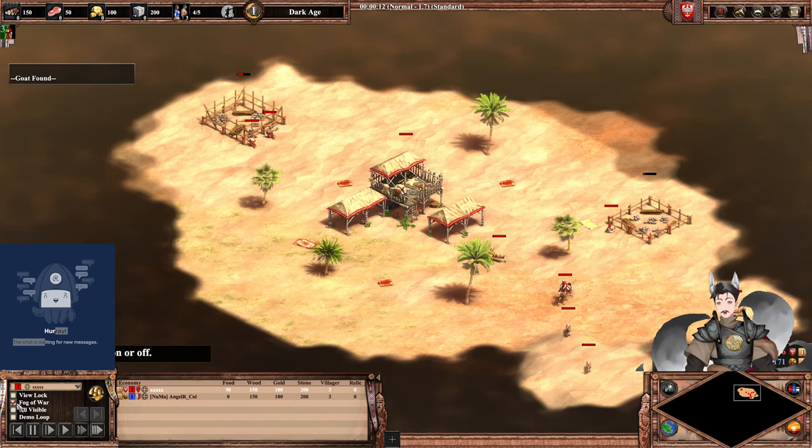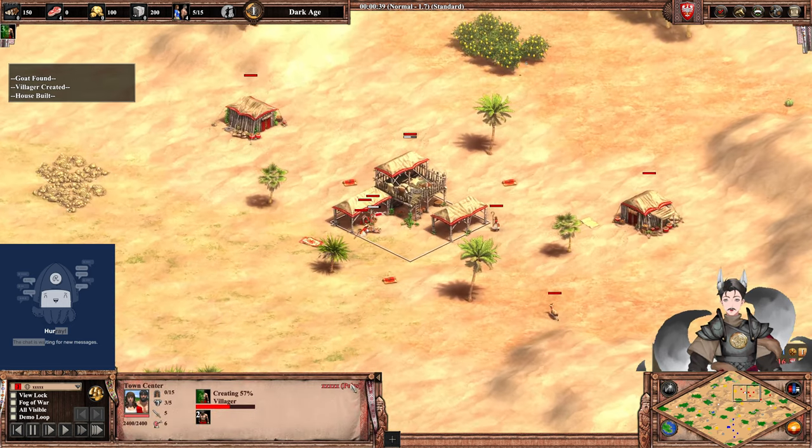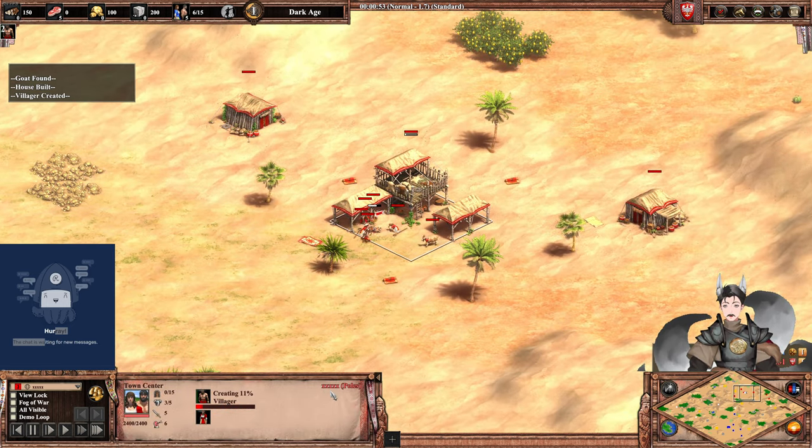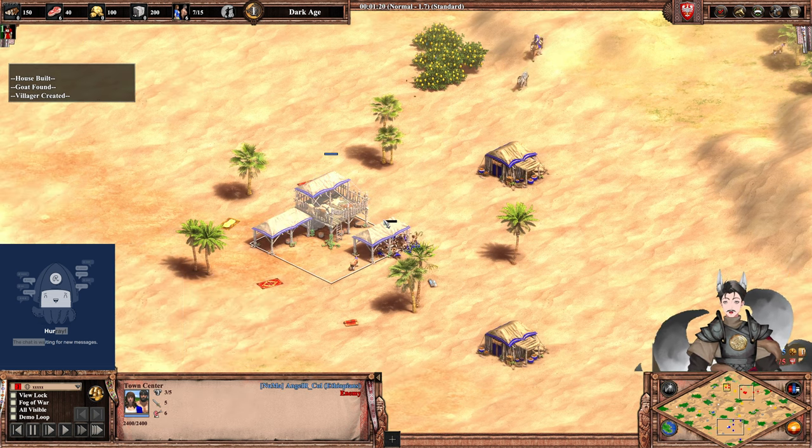Greetings everyone, AnneGrade here. Another Age of Empires 2 Definitive Edition replay. Small on top right side as the red Poles, we have XXXXX. And small on bottom left side as the blue Ethiopians, we have Angel I.R. Cole.